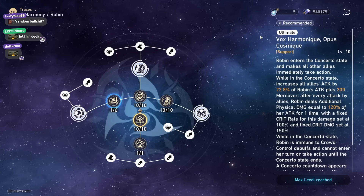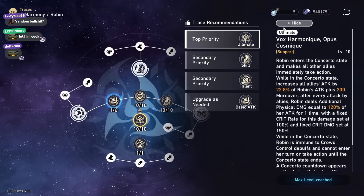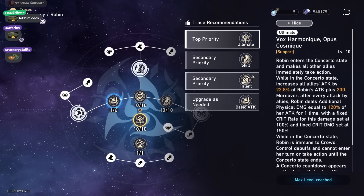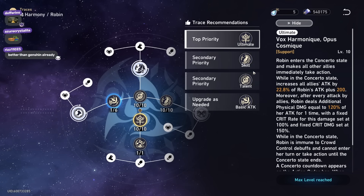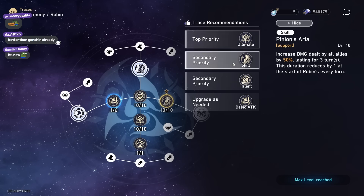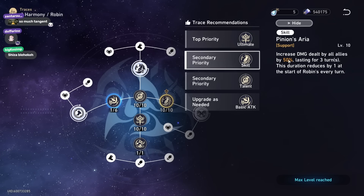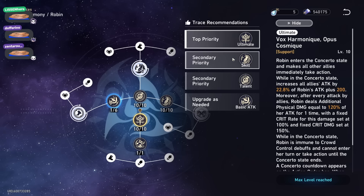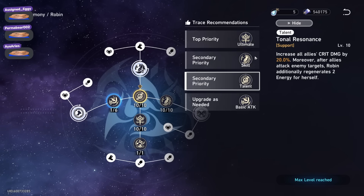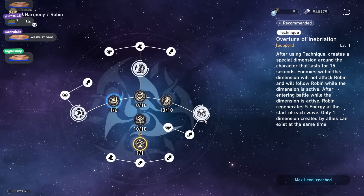I just noticed there's a recommended button where the game shows you the talent priority you should level your character's talents in. For Robin, skill and then ult might be better because damage bonus is harder to get. Robin buffs basically every stat — she buffs attack, damage bonus, and crit damage. The crit damage is also a passive forever, so that's pretty cool.